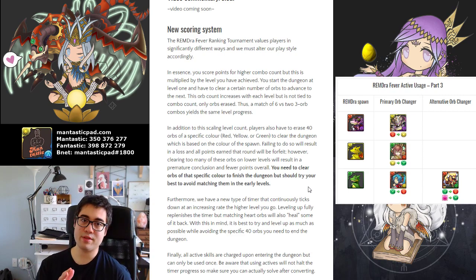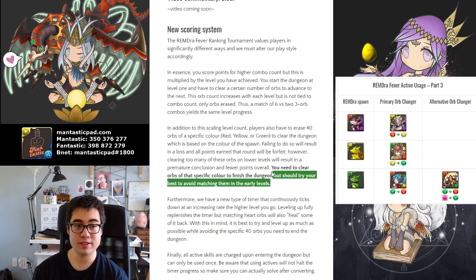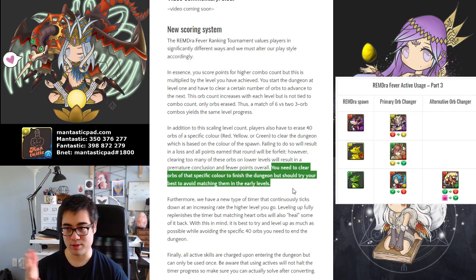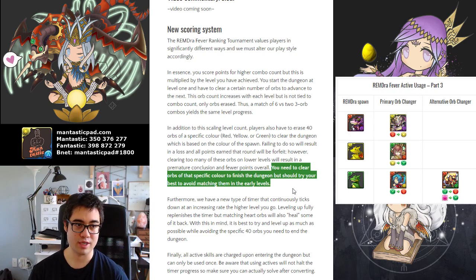You want to delay the premature conclusion of the dungeon by not matching the specific color. For example, let's say you have the green Rem Draw spawn — you want to try and avoid matching wood orbs for as long as possible to get yourself to the next level. To do so, you can shove orbs to the bottom, you can use orb changers, and once you start hitting levels 4, 5, 6+, your score drastically shoots up.